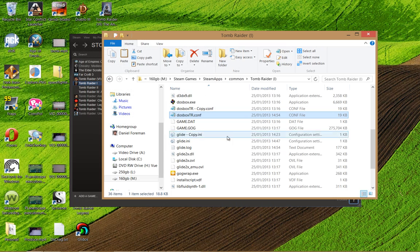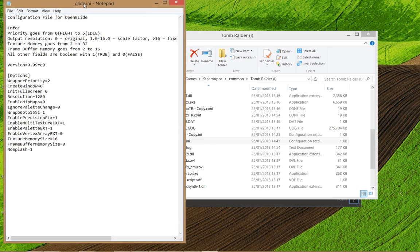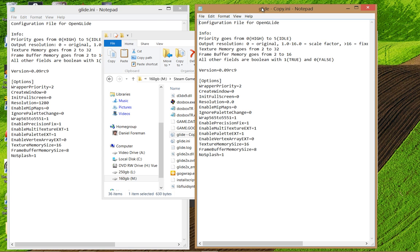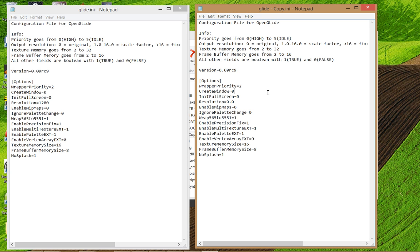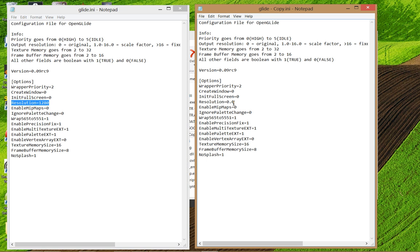Then I opened up glide.ini. This is the new one and this is the original one — better not get those confused. What I've basically done here is just change the resolution to equal 1280. The resolution was originally 0,0. Once I did that, it maintained the resolution after it swapped over to the 3D drivers. So once you've saved that file, just launch Tomb Raider in the normal way.